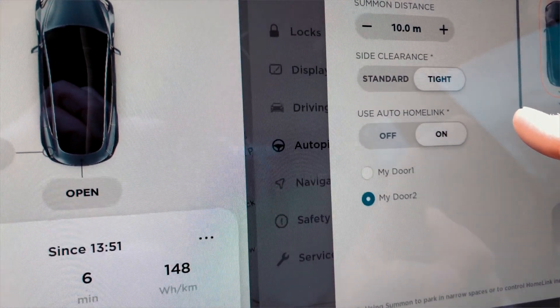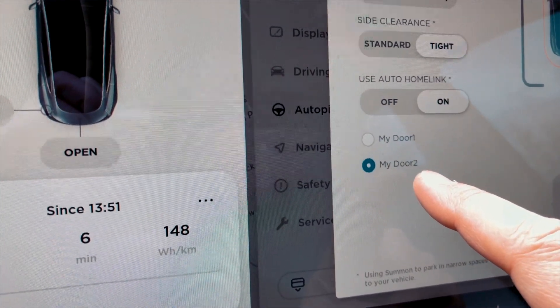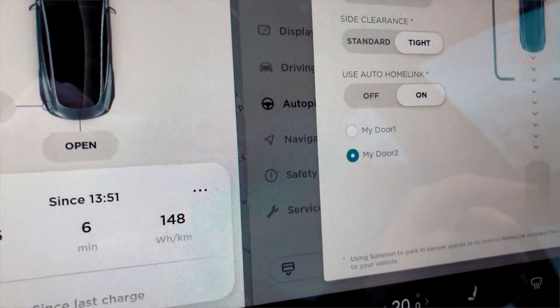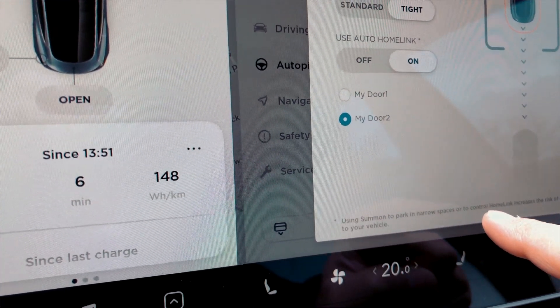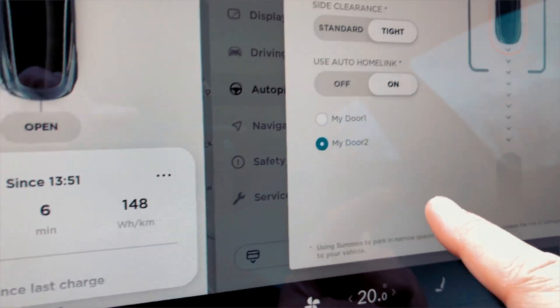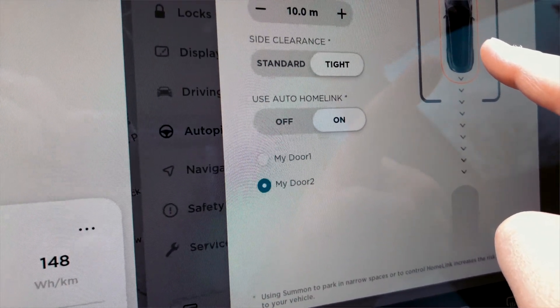I use Auto Home Link, which means when summoning the car out of the garage it will try to open the garage door. I believe it should also try to open the second garage door when approaching via summon. Using summon in narrow spaces to control the Home Link increases the risk of damage to your vehicle, so make sure you know what you're doing. The car will use sensors to stop if needed.